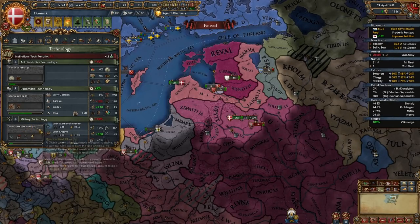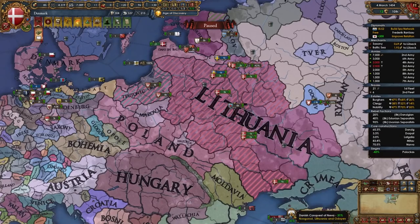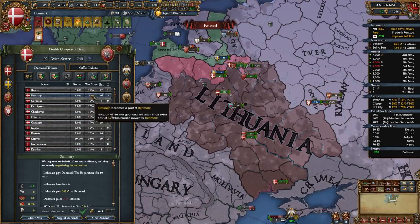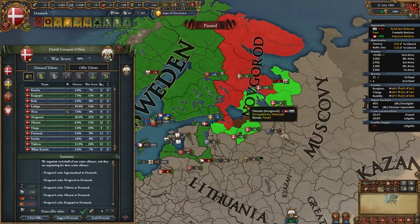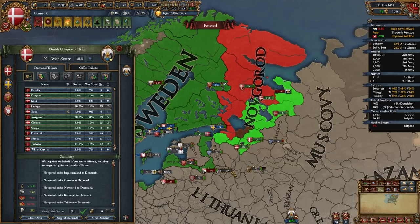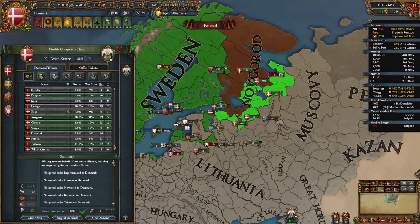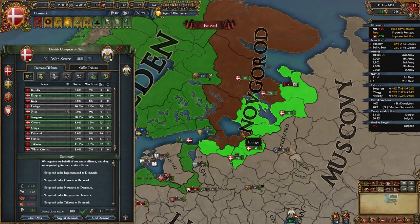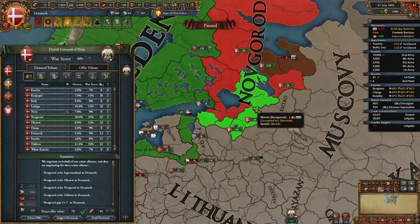If you haven't gotten mil tech 4 yet, wait until you do, then focus on admin. I can piece out Lithuania here — since they're my rival I'll take all their money, war reps, and humiliate them. After fully sieging Novgorod, take the border provinces. There's quite a lot of aggressive expansion but there are so few Orthodox nations in this region that it won't cause problems. Take as much money as possible and leave the remaining Novgorod provinces for the second war.